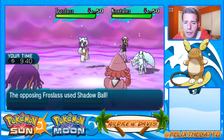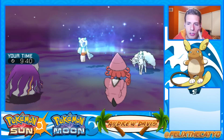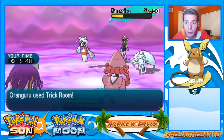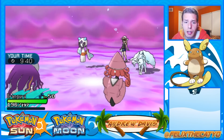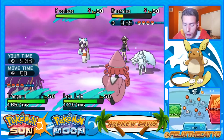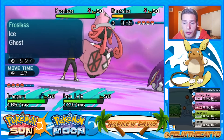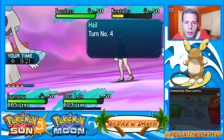Aurora Veil - it's like a Reflect and a Light Screen combined, but it only gives a 50% defensive boost. Normally that Ninetales would not survive that Psychic. I'm going to Dazzling Gleam and use Instruct on my Tapu Lele, then Dazzling Gleam again with Tapu Lele. Actually, I'm just going to do it twice - going for it!